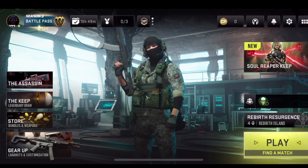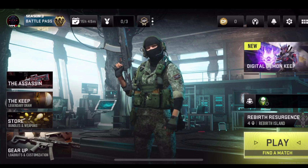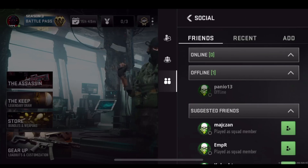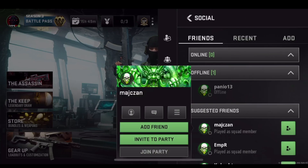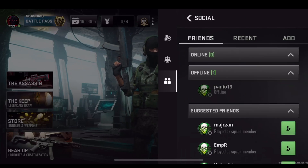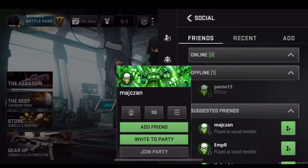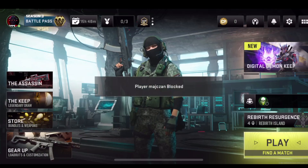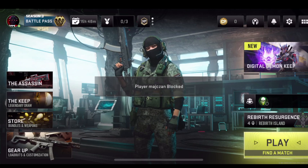First of all, you need to press on the six squares icon that is on the top right, then you need to go to Social, then go and find the player that you want to block. You need to be on this icon here, then you can filter by Recent or Friends. Click on the player, press on the three lines, then Block Player — and as you can see, the player is blocked.